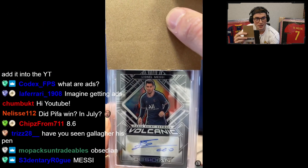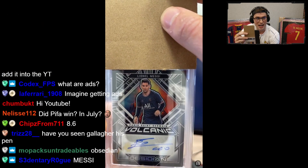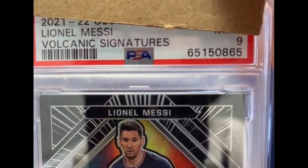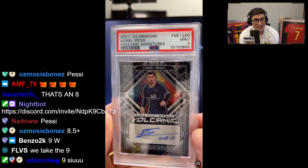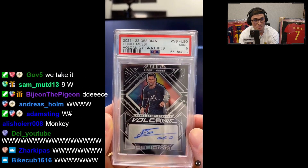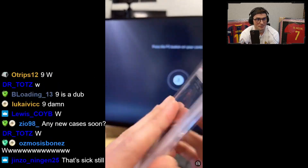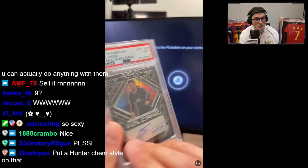What do you think about the centering? I think the centering is off, so already I think it's a nine. And then if any of the corners were off it's probably an eight. Considering the centering, we'll take that — that's a W man, that's a big one. I mean, with this kind of card, because it's out of 20, a nine is sick for this type of card. That's a good start chat.